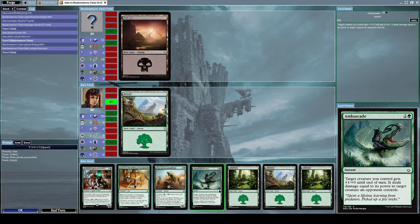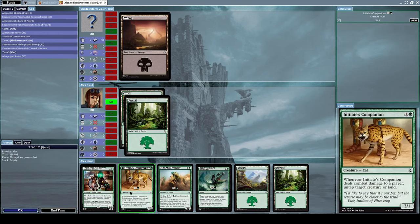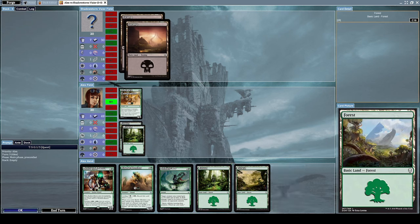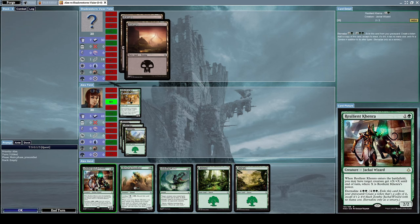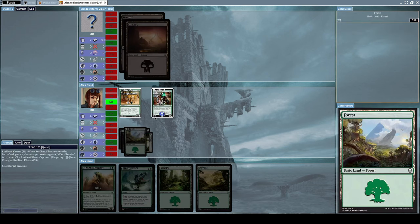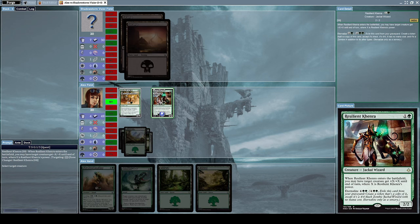I really like this starting hand — I think we're doing quite fine. Let's summon Initiative's Companion, just because it has higher power; it's got three power which is enough to do some damage to our opponent. Now let's summon Resilient Kenra. Since I summoned it, I get to decide the target creature to get plus two plus two until the end of turn, so let's do that with Initiative's Companion.